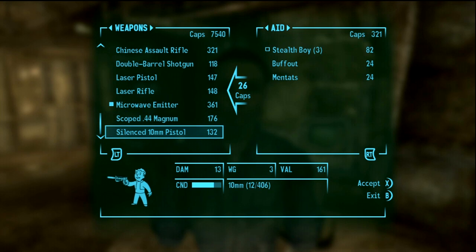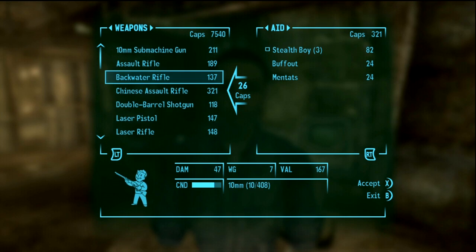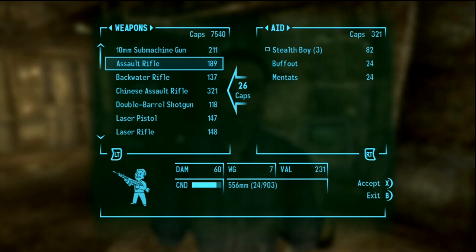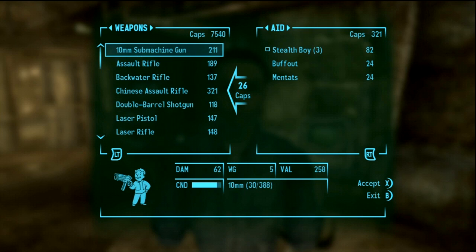Let's get rid of the silenced 10mm pistol because I'm really never going to use that. I mean I have the backwater rifle, I got the submachine gun. Even though a silenced weapon is kind of cool, it only does 13 damage while the submachine gun does 62.